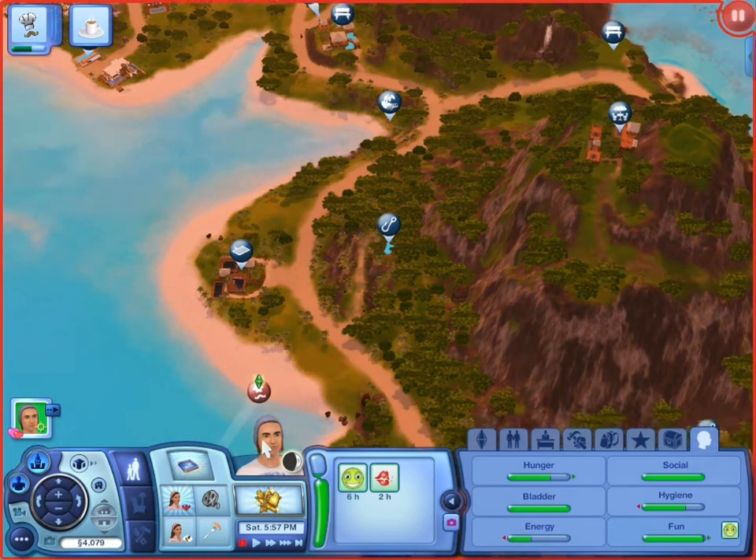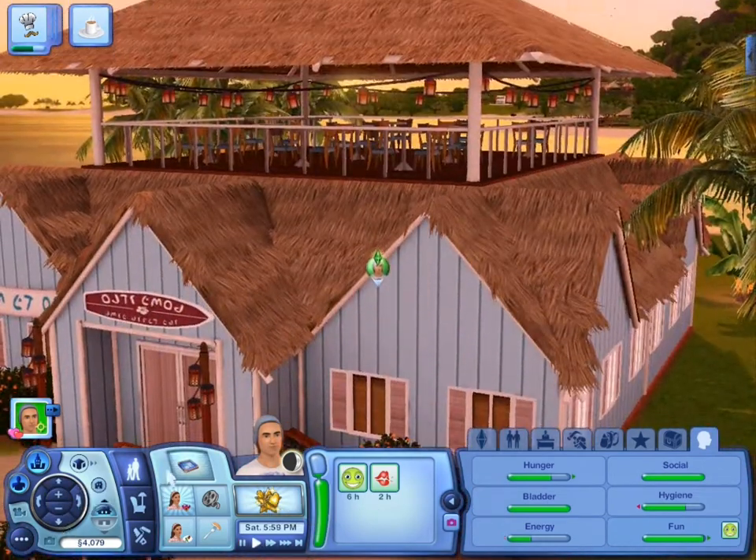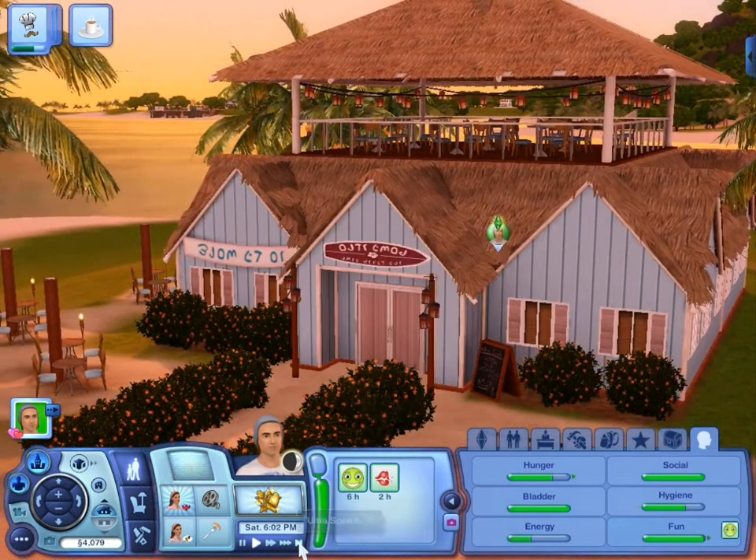We end up going to the Relaxation Station up there on top of the mountain. I mean, that takes forever to climb. In one of my normal gameplays - actually my Hidden Springs family that I showed you guys, the Hilton family - their daughter got two things that I think are really really cool.